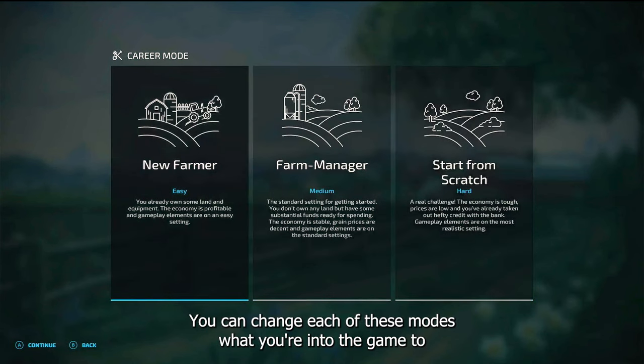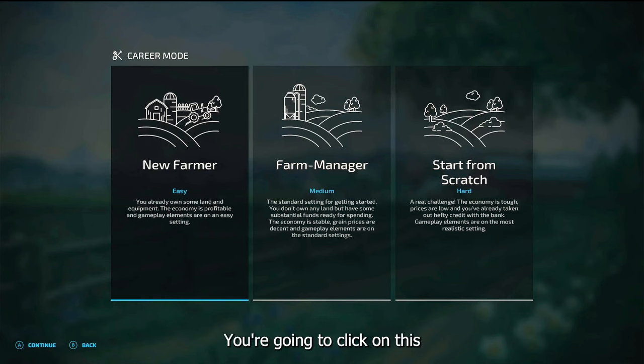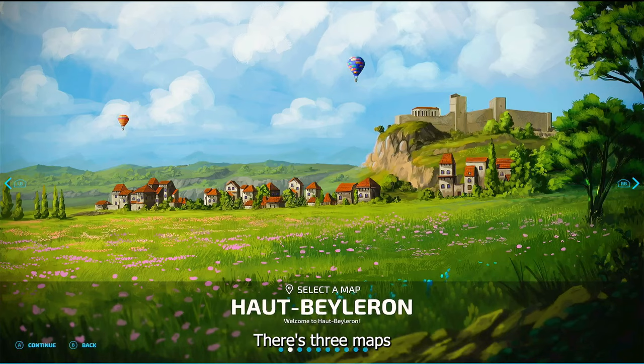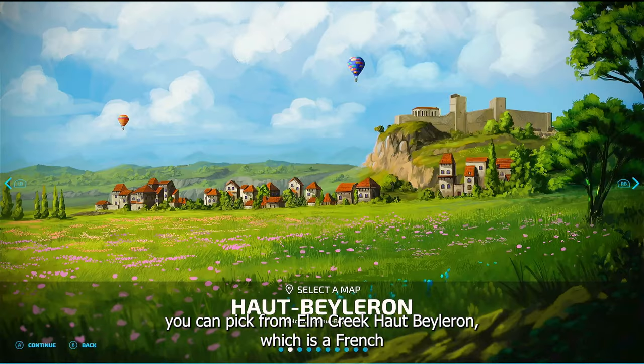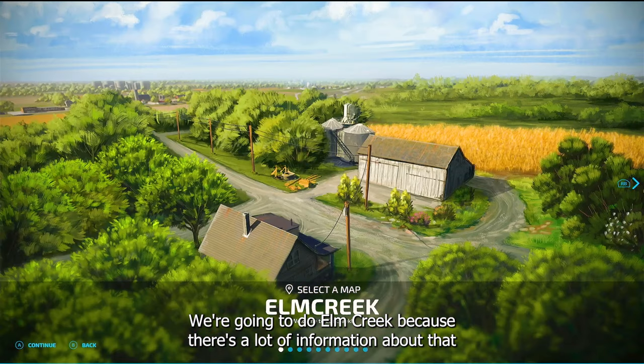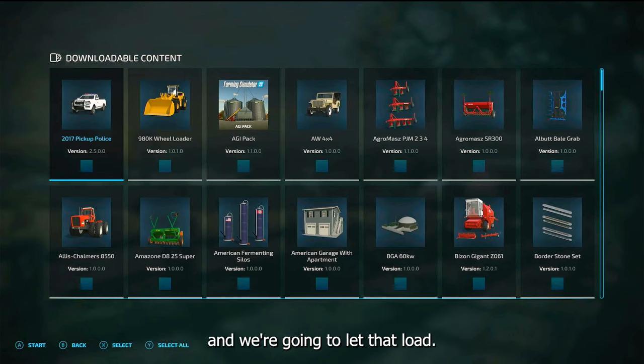You can change each of these modes once you're in the game, along with anything else. Since we're beginners, we're going to start on the New Farmer easy mode — that just makes sense. Click on that and the map will load. There are three maps to pick from: Elm Creek, Pouillé-les-Côteaux, which is a French map, and Erlengrat, which is also in Europe. We're going to do Elm Creek because there's a lot of information about that.